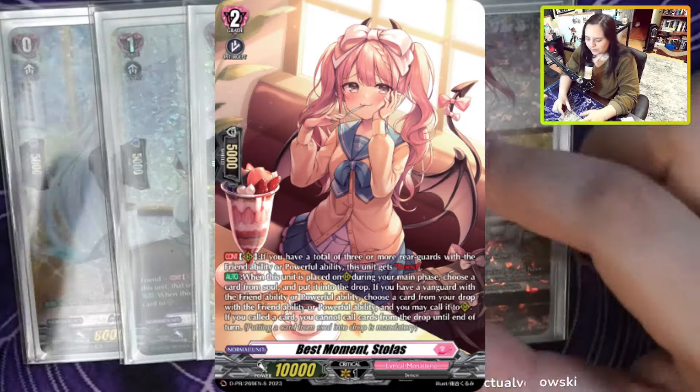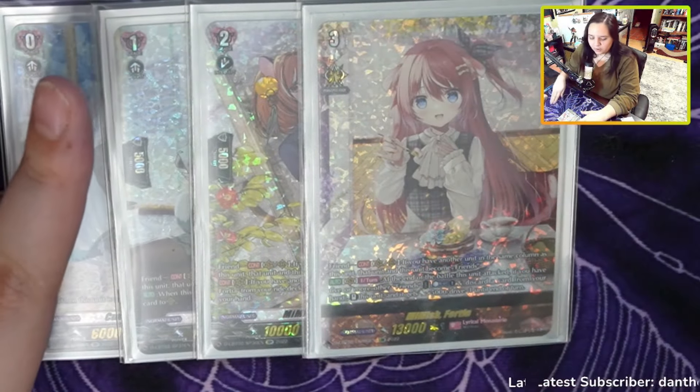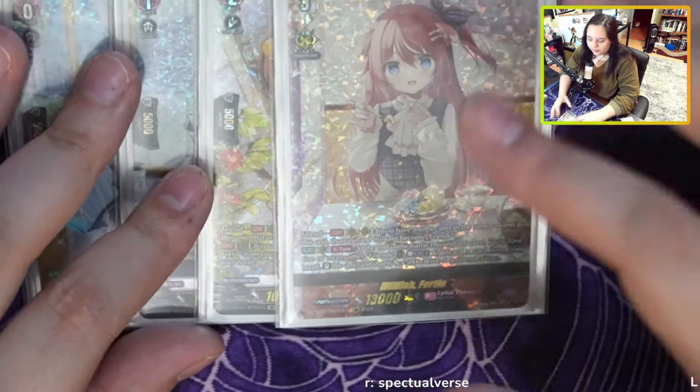You can build this deck with the promo, which is Stolas I believe her name is. You can build it without it. You can build it with Yuka or without Yuka. There are a couple of approaches, but I think the main thing you want to get out of this video and your deck building is having enough friends cards, being able to revive, and being able to make your Vanguard restand. That's the main thing you want to prioritize.